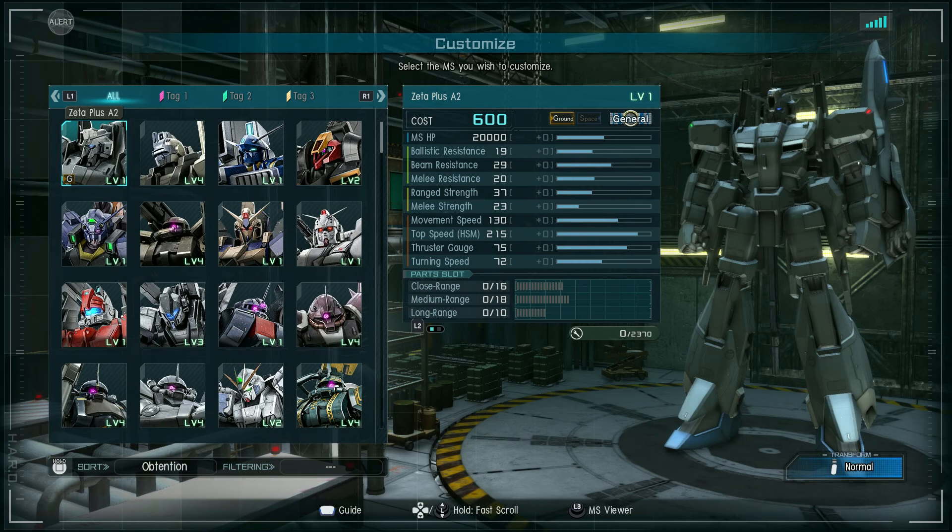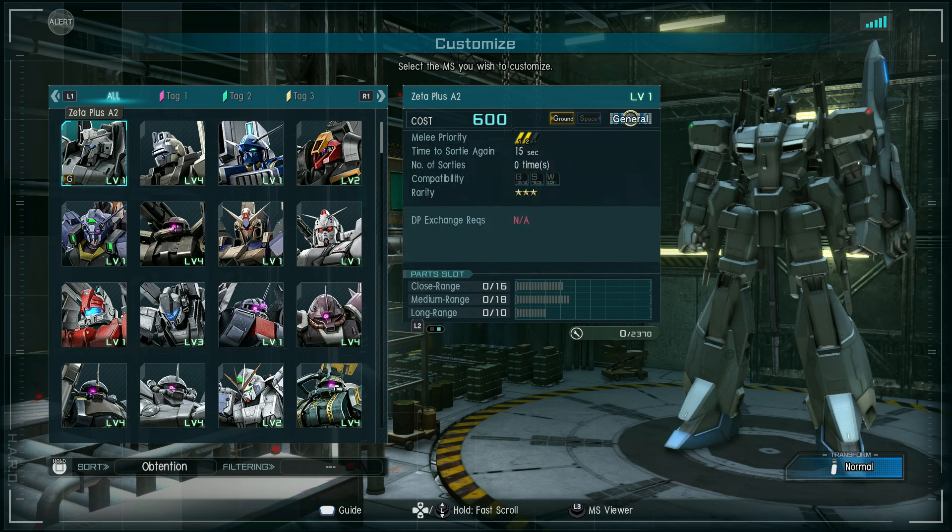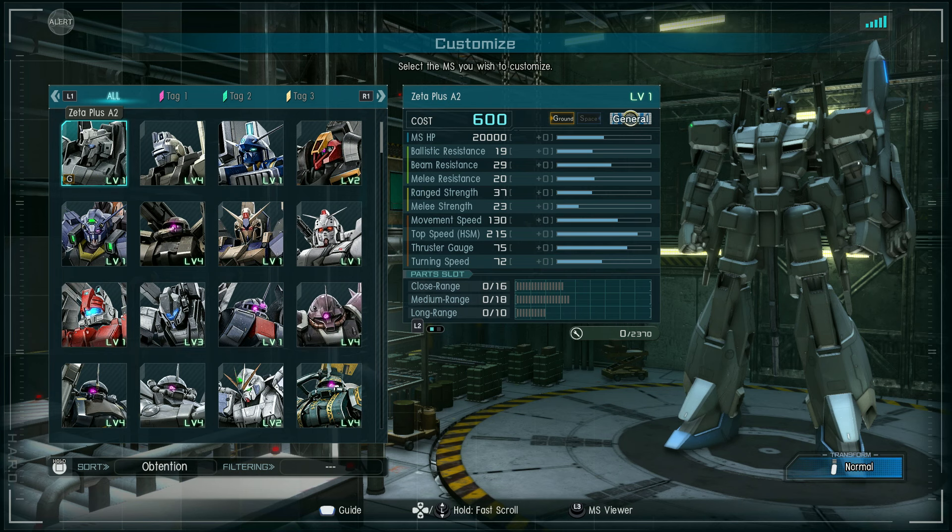It is a 600-cost general, uses the same basic color scheme as the C1. It has a melee priority of 2, it is ground only, it does not have any compatibilities, so no bonus to boost efficiency or anything like that. It has 20,000 hit points, 19 ballistic resistance, 29 beam resistance, 20 melee resistance, 37 range strength, 23 melee strength, movement speed 130, high-speed maneuver boost speed of 215, thruster gauge of 75, and turning speed of 72.